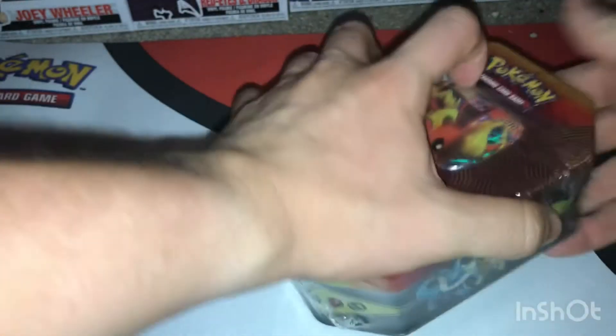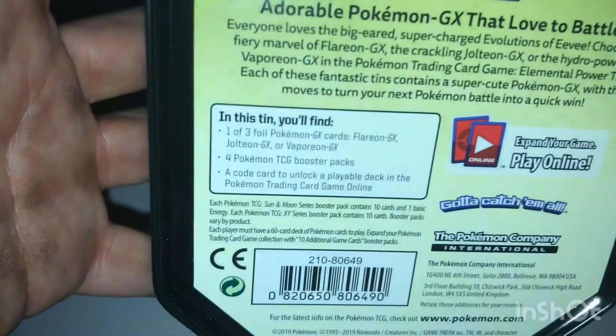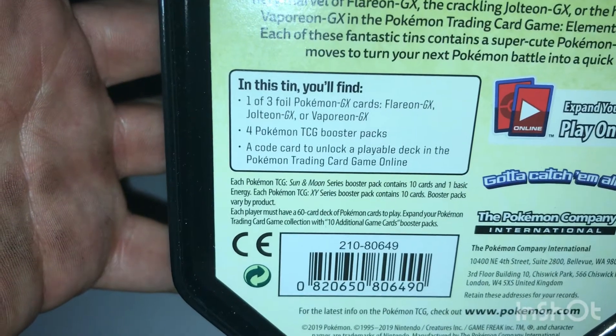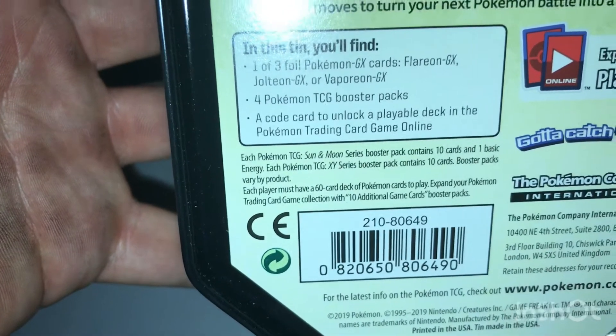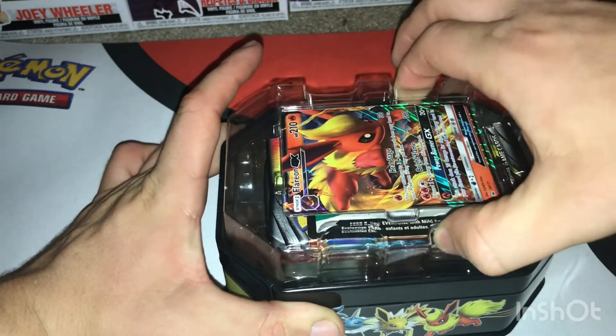If you haven't already and you enjoyed the video, hit the like button, turn it blue, and subscribe if you want to see more Pokemon videos. So let's see — the beginning here shows one of three foil GX: Flareon, Jolteon, or Vaporeon, plus four TCG booster packs and five code cards because you get one with it.